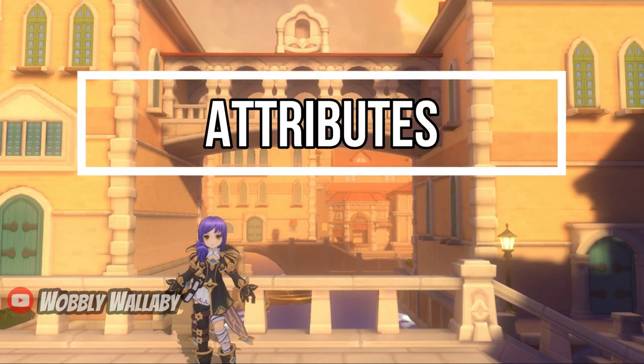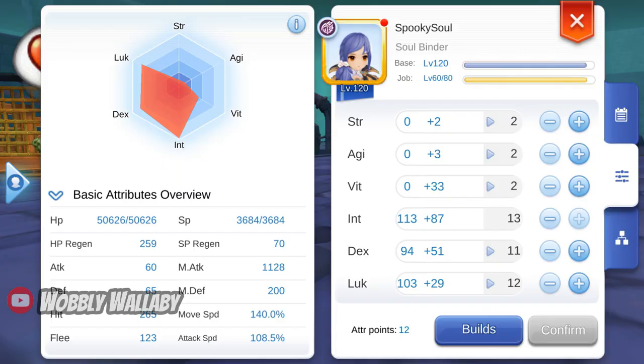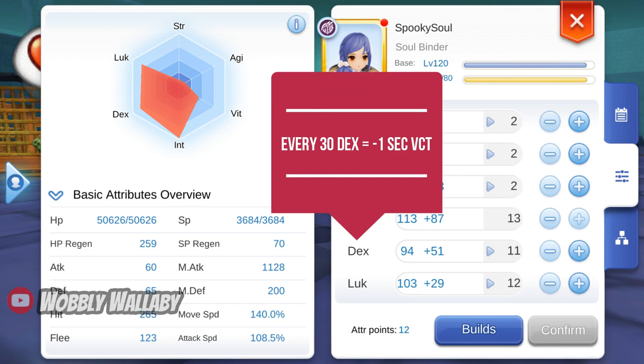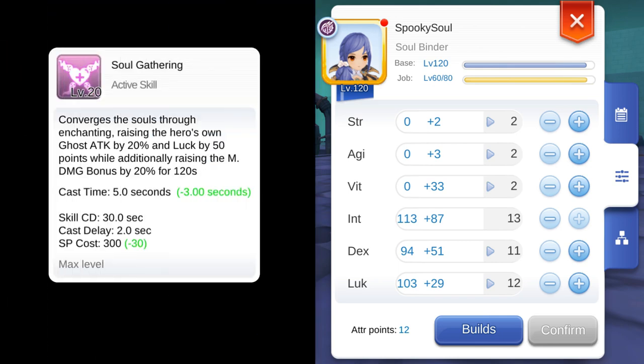Next are Attributes. I'm using the default attributes given to me when I start Soulbinder. I think the allocation is fine. You need 30 dex to decrease the variable cast time by 1 second. With the current setup and gear, the variable cast time for the skills I use is as low as it will go. Unfortunately for skills like Soul Gathering, even if you added more dex, it won't go below 2 seconds. I would max int first, and if I needed more variable cast time reduction, then I would use dex. Finally, I would put the rest into luck, since luck contributes to a Soulbinder's damage due to its skills.